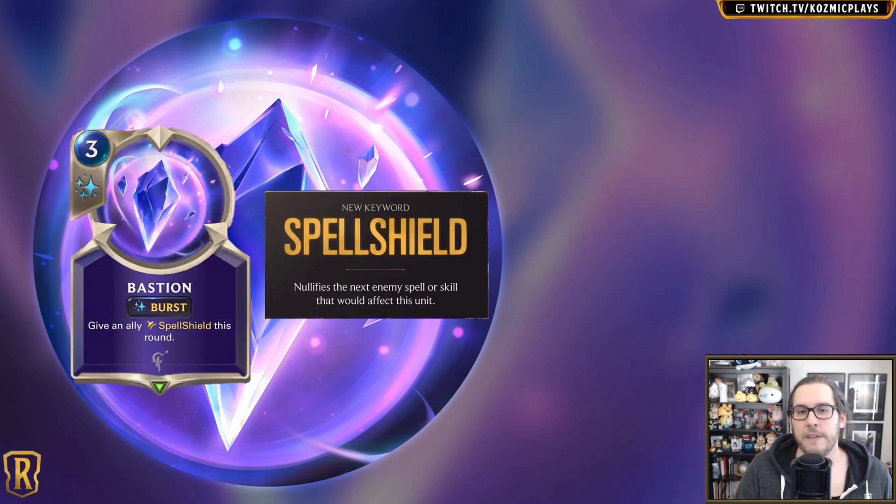A lot of people are hyper focused on this being a three-cost burst deny that just cancels Avalanche and stuff like that. As that dev comment verified, think about it as a bubble — it just protects that one unit from an Avalanche, from other AOE-based effects like Shred Punk, Make It Rain, or different spells that have a more AoE nature.